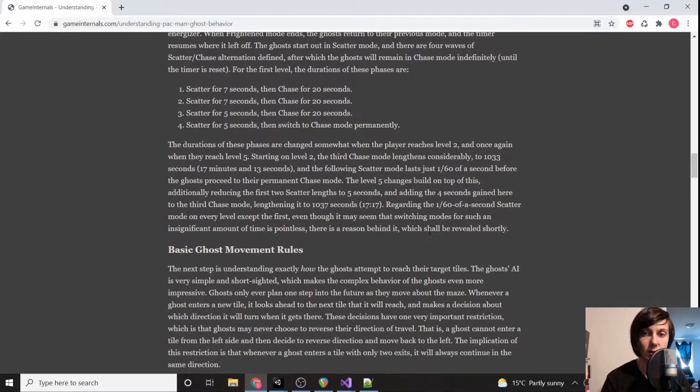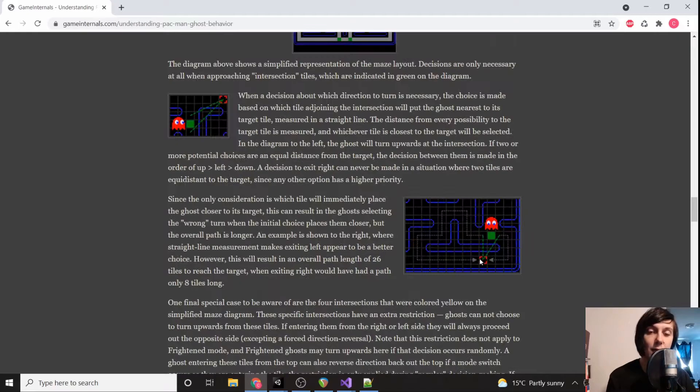We'll set up a timer to change where they're going, but first we'll program the chase mode for each individual ghost. The red ghost is supposed to attack Pac-Man as quickly as possible, getting to the closest node when making decisions. Interestingly, the original programming wasn't technically optimal — it draws a line from each neighboring node and picks the shorter one, which can cause the ghost to go around rather than directly. We're going to program it the way the original game did.